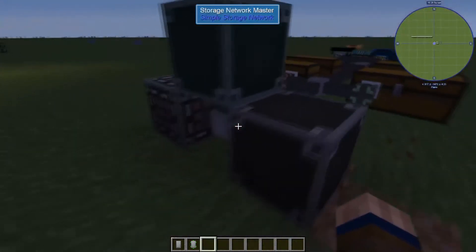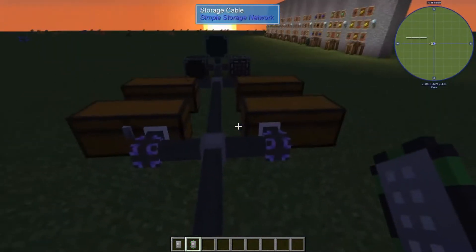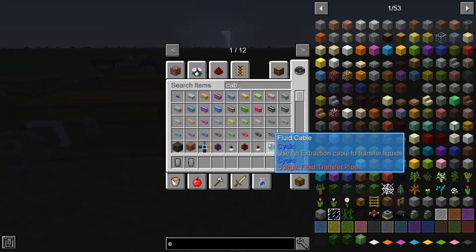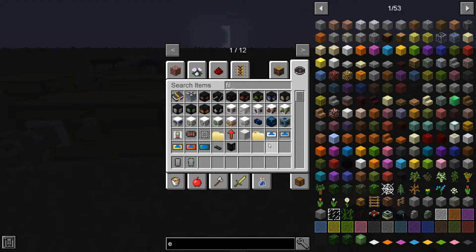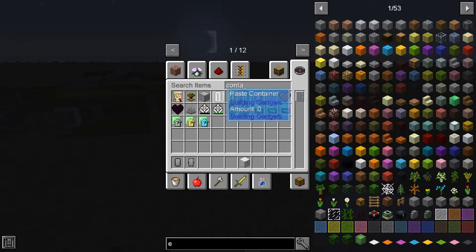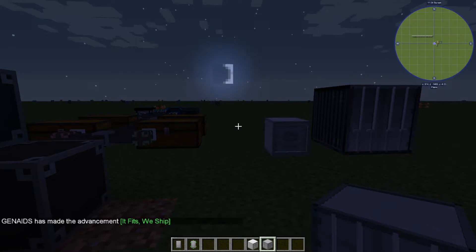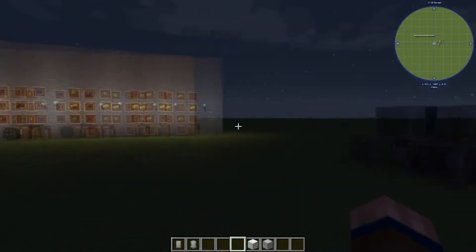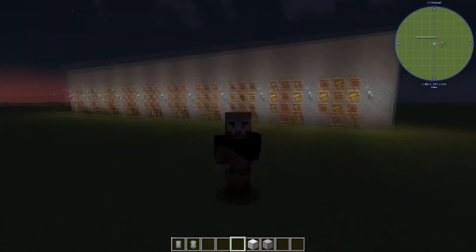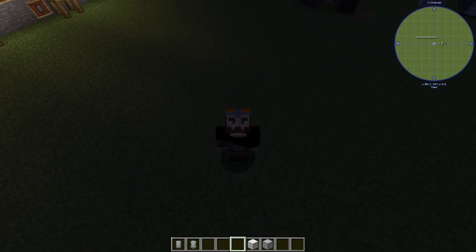With that we've already gone over the storage remotes, and that pretty much covers the Simple Storage Network. It can be attached to a multitude of different things — from filing cabinets to shipping containers, you can attach pretty much anything that has an inventory into it and it'll link to your network. Well, thank you all for watching. I'm the Modern Viking and this is the Simple Storage Network tutorial. If you have any questions just comment below and we'll try to figure it out together. Hope this helps!